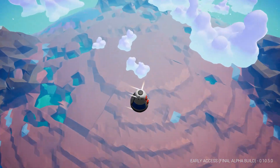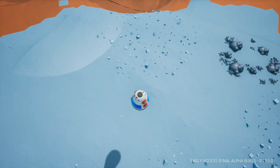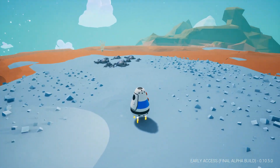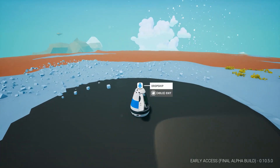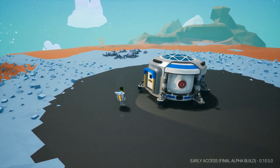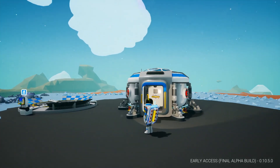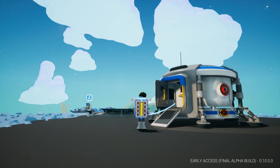So you've probably already heard about this little game called Astroneer by now. It's a wonderful indie title. It's been in early access, officially referred to as Alpha, since December of 2016. And a cool two-and-a-bit years later, it's finally leaving early access with a 1.0 release.